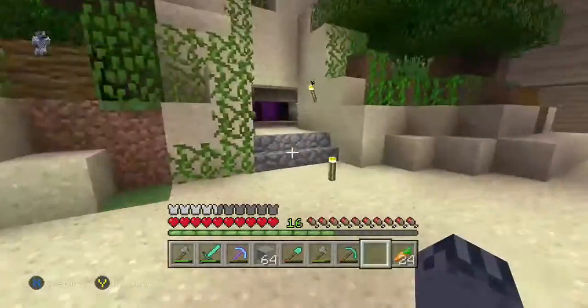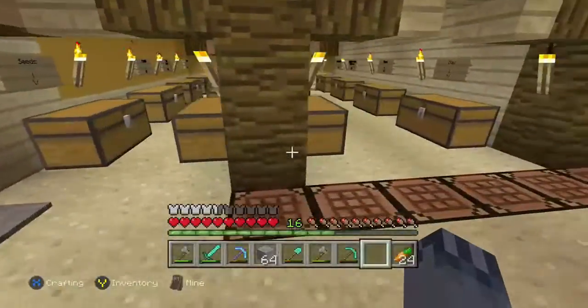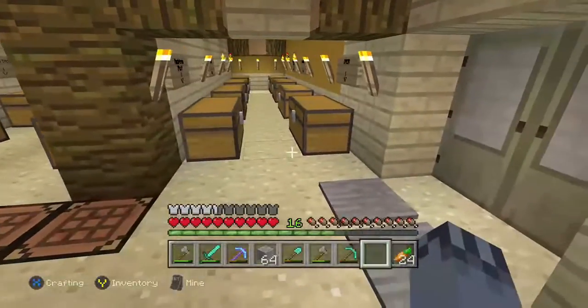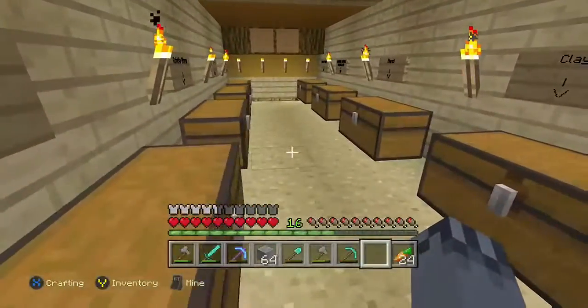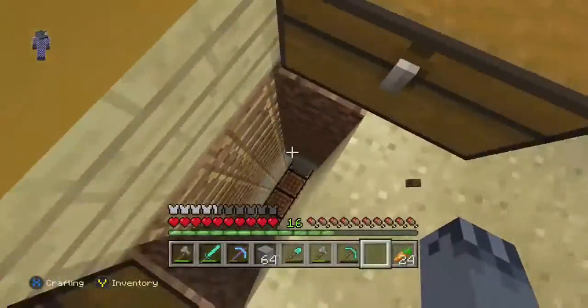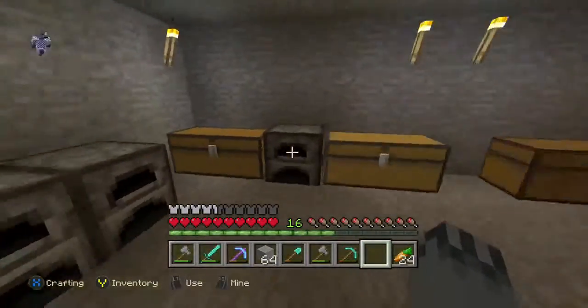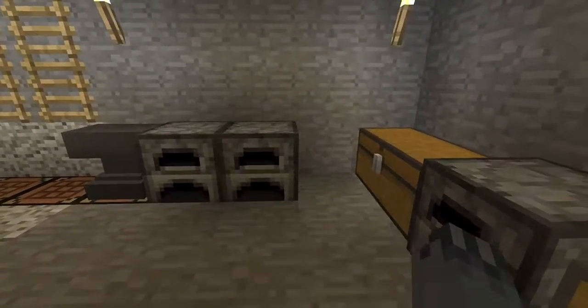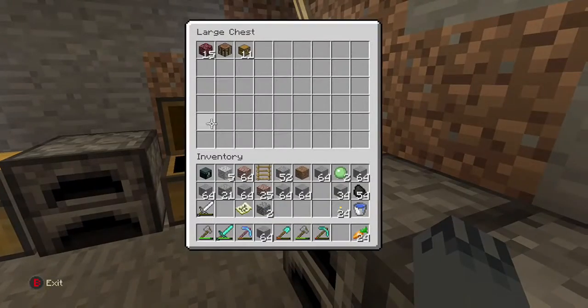This is my chest room, and as you can see it's very very organized. Come down here — this is like potions and stuff, furnaces. I need more coal though, which I'm not going to take out.